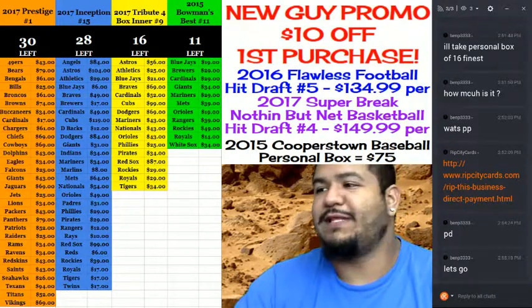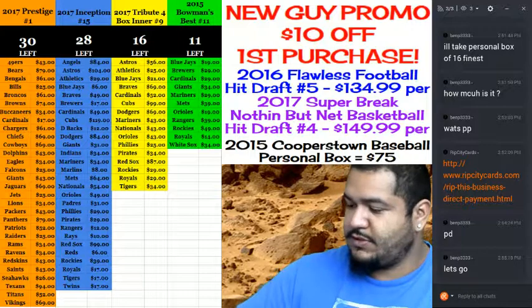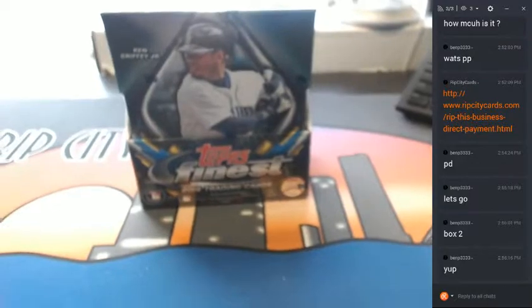Yo, what's up everybody! It's about that time to do the finest — 2016 Topps Finest Baseball, that is. Without any further ado, let's do it. As you can see, I have three of them. Let's move Abraham back there — that is my hamster's name by the way, his name is Abraham. Which one would you like to do? Box two, the one in the middle. Yep, all right. So boom.